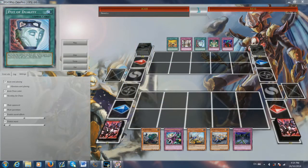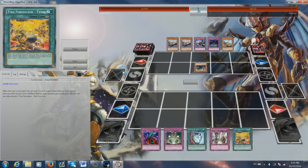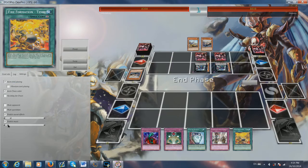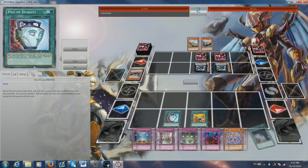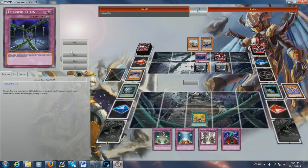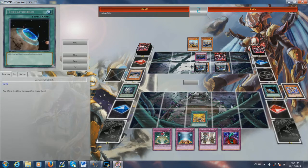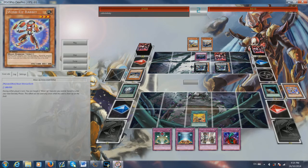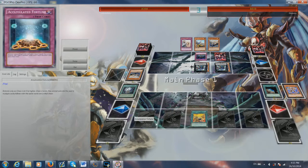Alright guys, so I have a replay here of me playing Chain Beat against a GearGia player. I'll start right now. This guy is playing GearGia. Basically I want to show you this replay because it was a 30-minute game. Right there, this shows how Chain Beat works — if you're playing against someone that doesn't know the chain mechanic as well as you do, you can gain a lot of advantage. He played Fiendish Chain on my summon of Wind-Up Rabbit, but what he didn't know is that I could activate Wind-Up Rabbit's effect and banish it to outchain the Fiendish Chain. So now he just has an empty Fiendish Chain on the board.